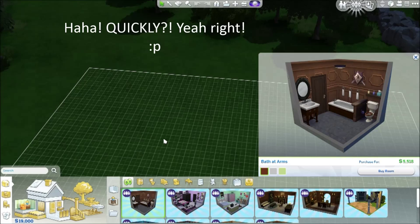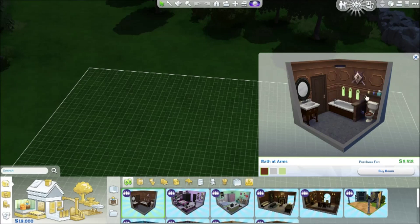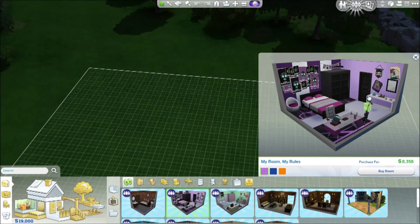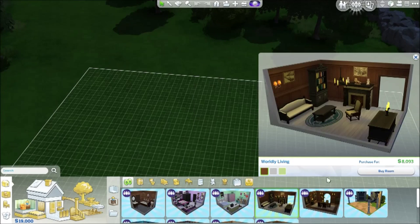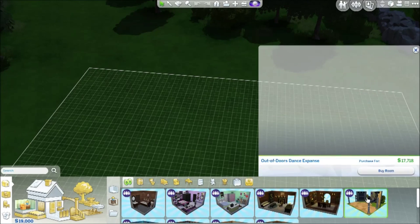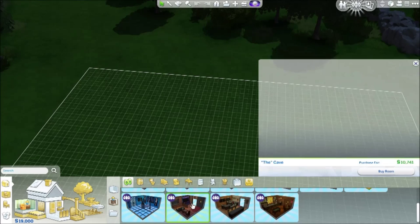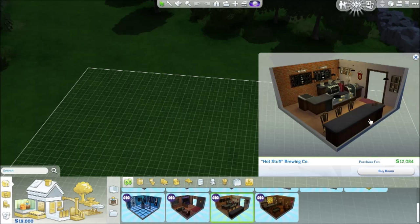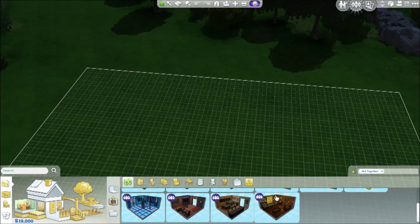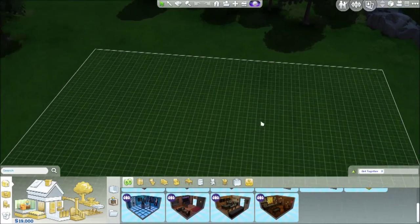I'm going to go through quickly and show you all of the rooms that come set up with the pre-made room system. We have a bathroom, a cool DJ room, a preppy room, a very traditional study or living room, a traditional dining room, a DJ outdoor rave setup, a fancy indoor club setup, a game room with new arcade stuff, a cafe bar with an espresso machine, and finally a traditional looking pub.